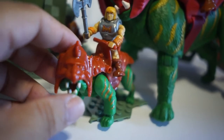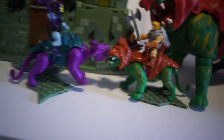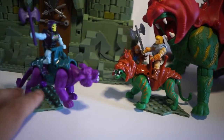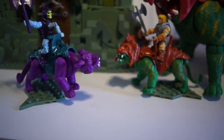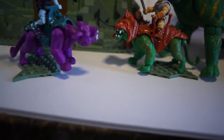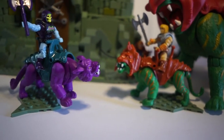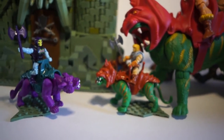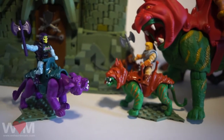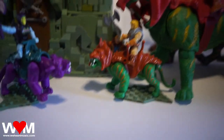Here are Panthor and Battle Cat together, and of course Origins He-Man on Origins Battle Cat — obviously much bigger than Mega Construx. They painted Battle Cat's eyes yellow on the Origins version but not on the Mega Construx. I like the Mega Construx line and I'll be picking up more if I can find them. Right now it seems you can only find them at Walmart; Target carries them online but I've never seen them in store.